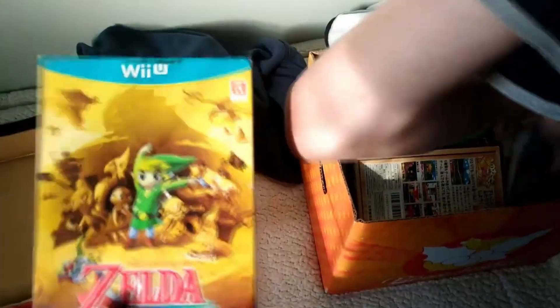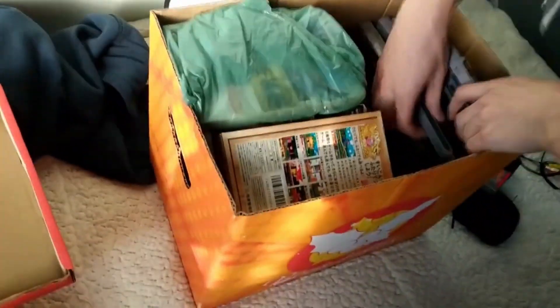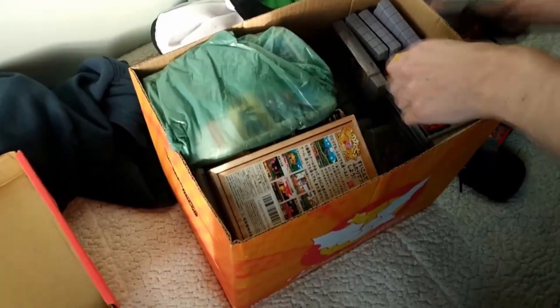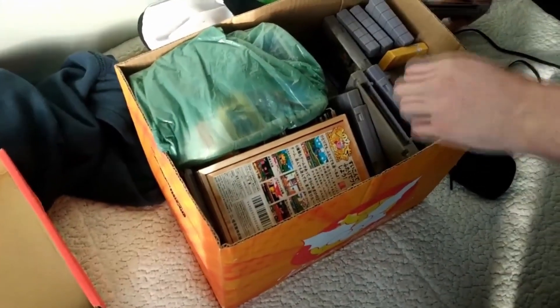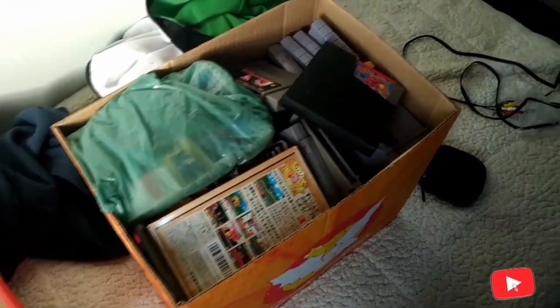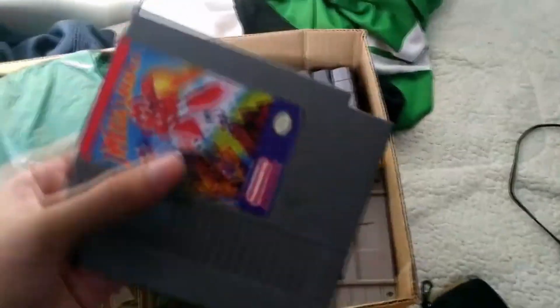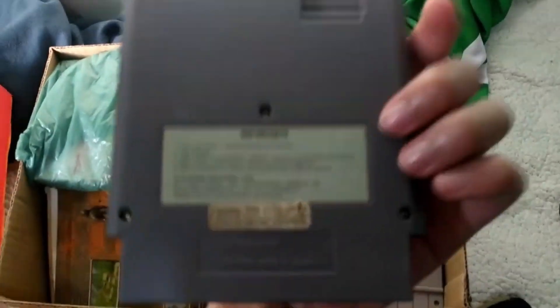First, we have this Zelda Wind Waker HD for the Nintendo Wii U — an original copy that he had in his collection when he got a Wii U. Next, we have this beautiful cartridge of Mega Man 6 for NES, and it was the first time that I saw one in real life. I was really hyped.